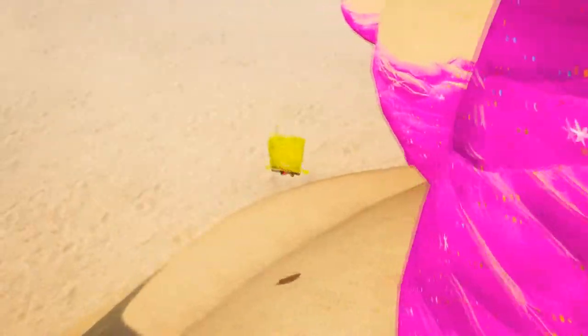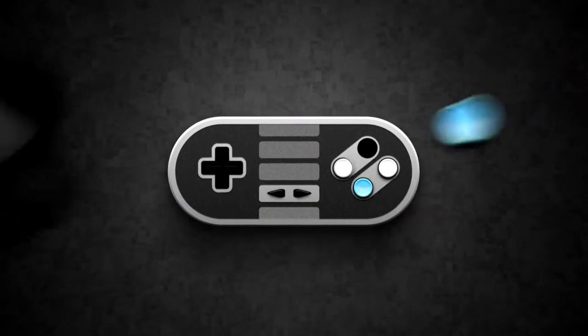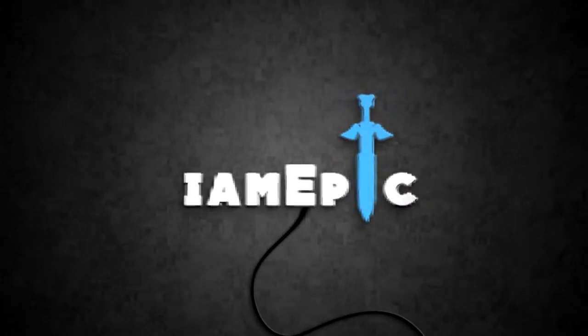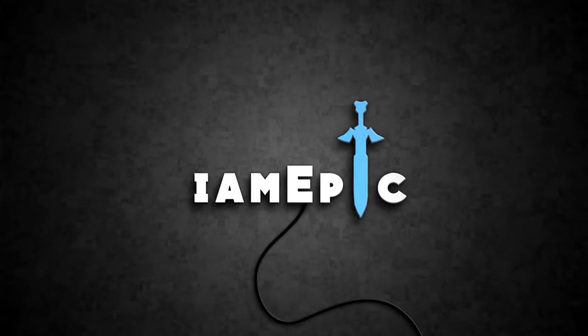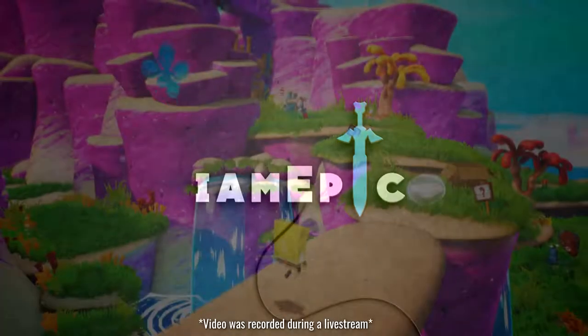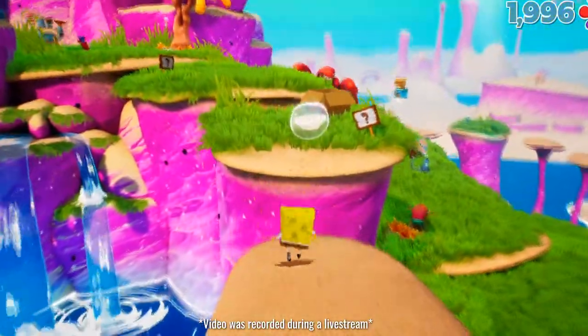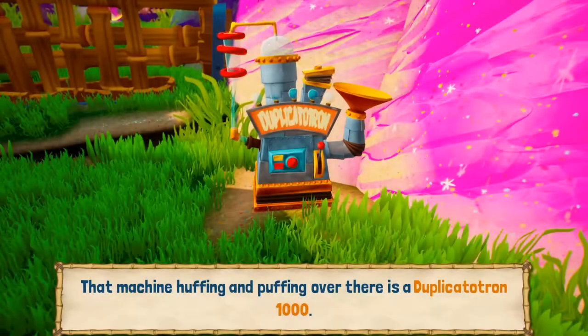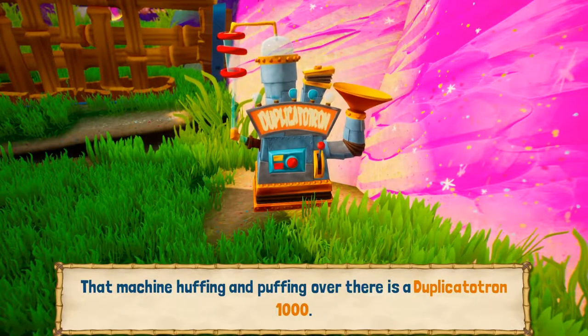What's up guys, I am Epic here and today I'm going to be showing you guys two ways to get out of the map in Jellyfish Fields in the new game Spongebob Squarepants Battle for Bikini Bottom Rehydrated.